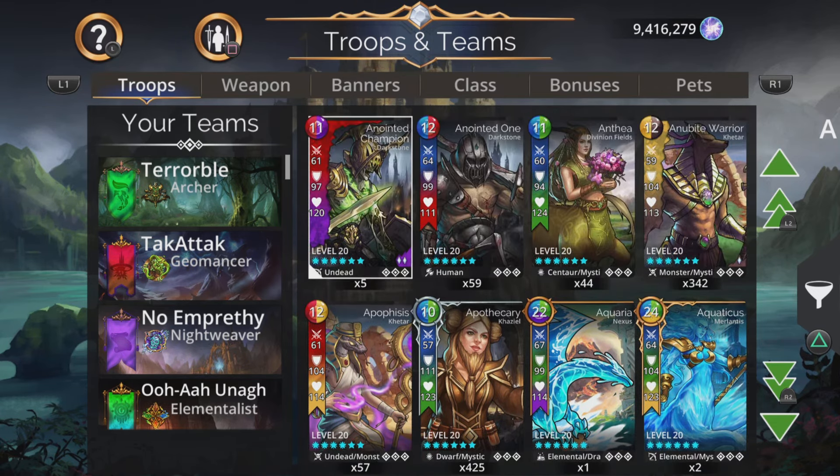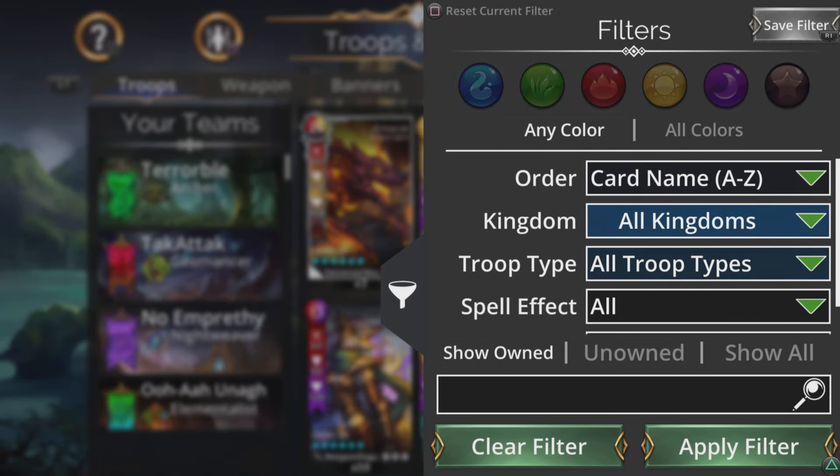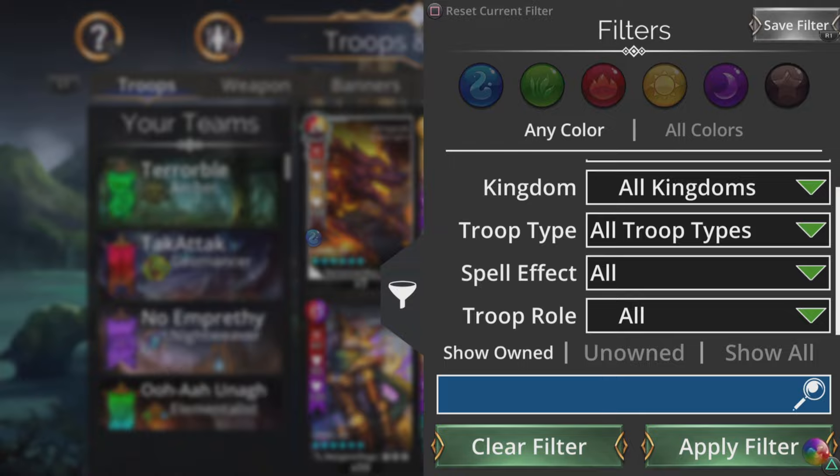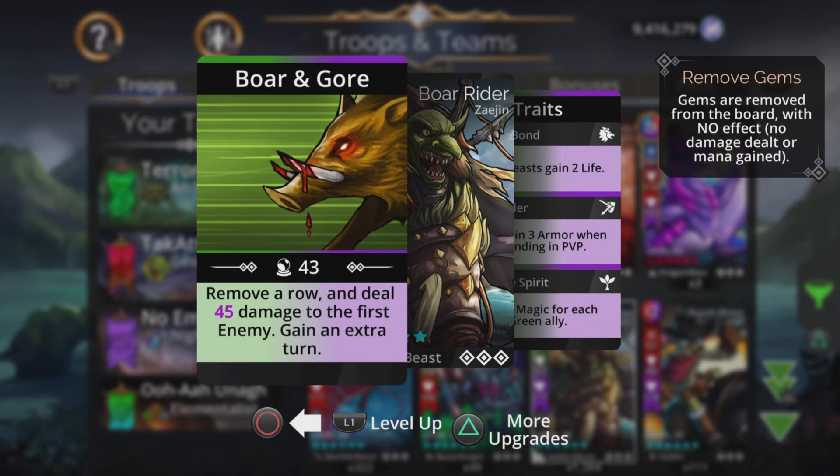Take, for example, extra turn. Say we want a load of troops in our team to give us an extra turn, because extra turns are good — we stop the enemy from getting turns, which makes it more difficult for them. We can search for extra turn, and this is all troops that one way or another get an extra turn, or have a chance of getting an extra turn.